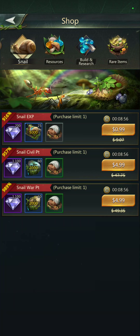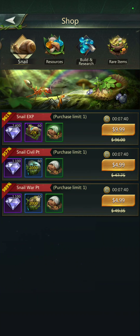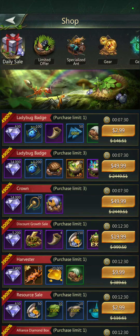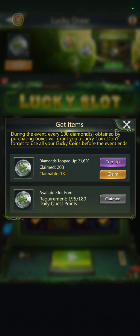That worked out. A dollar got me a few hundred coins, and for $5 I can get another bunch of snail experience. The next one is $10 so it'll be $20 overall and I get to go up another level of snail experience. It's not about just spending money — it's about what do I need and what do I want. What's gonna give me a bonus? If I had a ton of money I could just buy all this stuff, but I enjoy the challenge of the game.